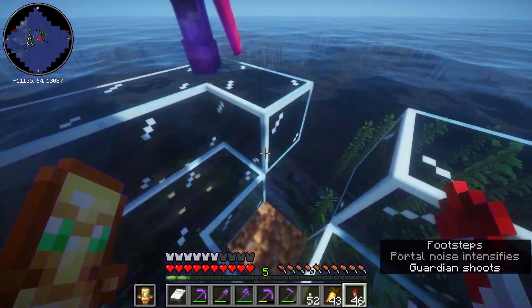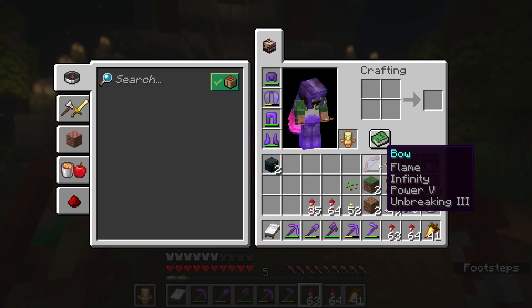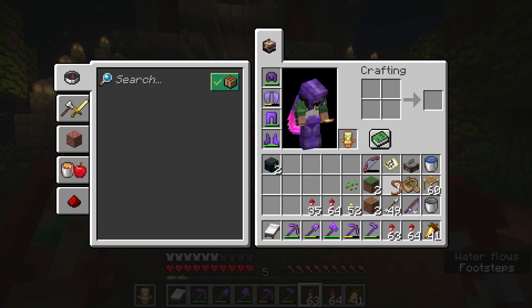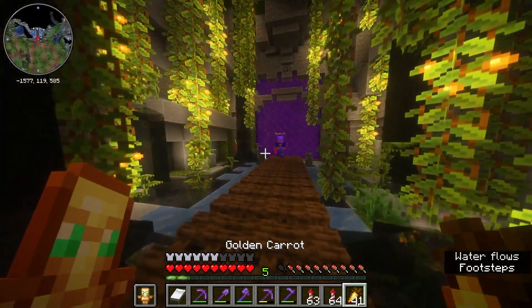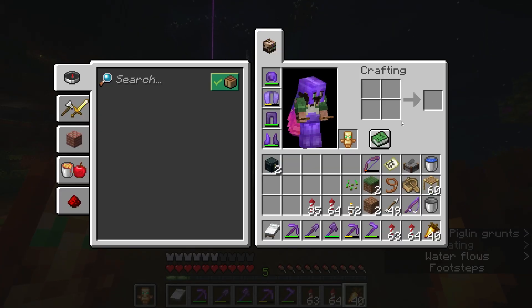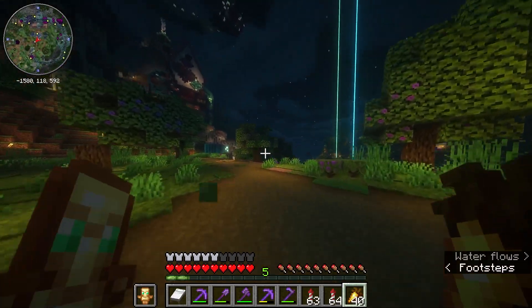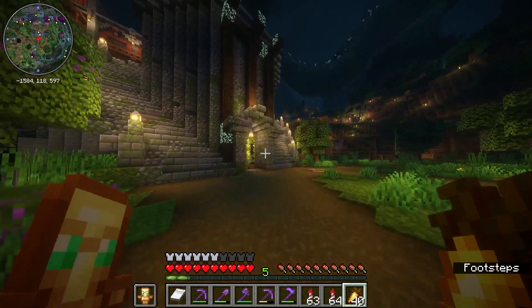We need to find a dolphin and then bring it through this portal. I've got a bunch of rockets, one lead, a boat, and a bucket for milk. We need to find a cow at some point. Is there cows around here? They got rid of the cows underneath here, didn't they? We can quickly go to mine, get the bucket of milk, since mine's on the way.